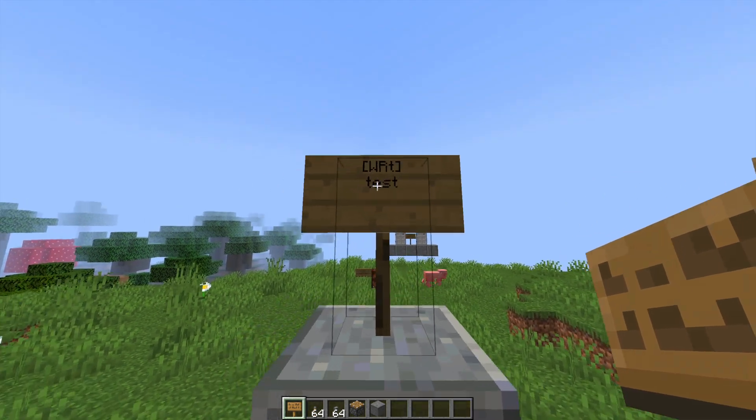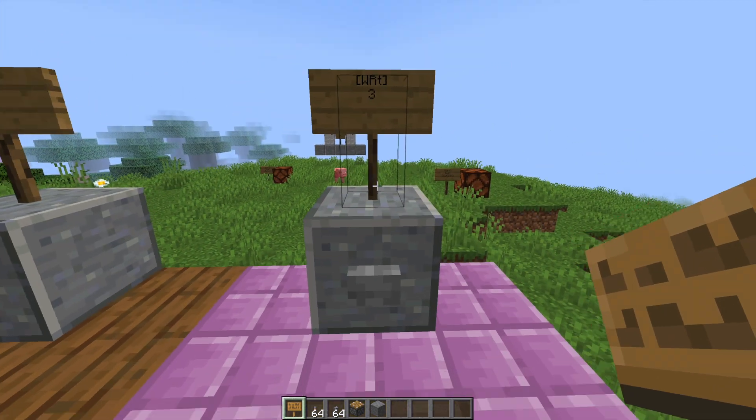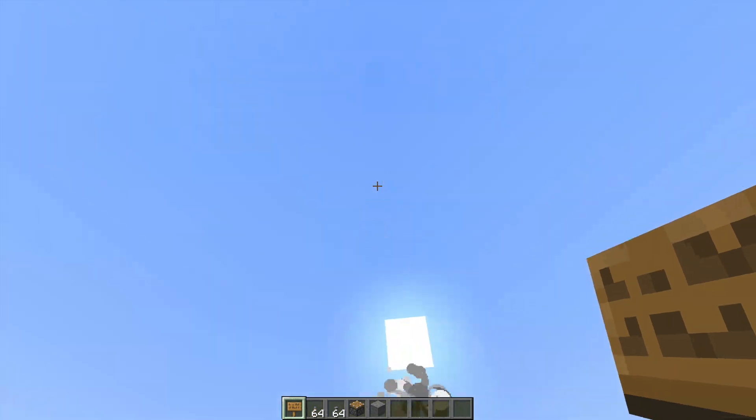We have a button connected to this sign — this is the second circuit. As you can see, the doors in the distance open briefly, and when it loses power they shut. Finally, we have a button that connects to some TNT, which sets it off and creates a big explosion. It's really easy to use and very simple.